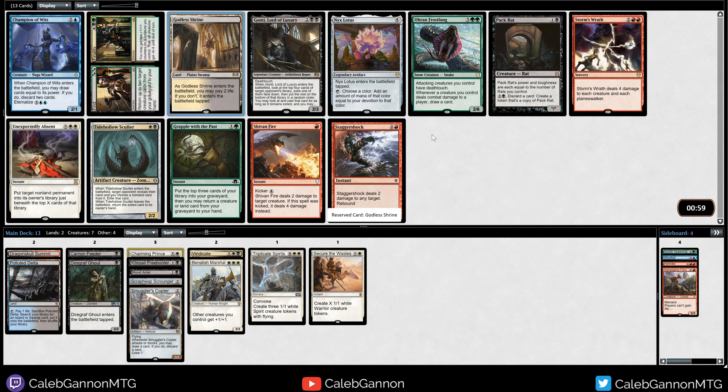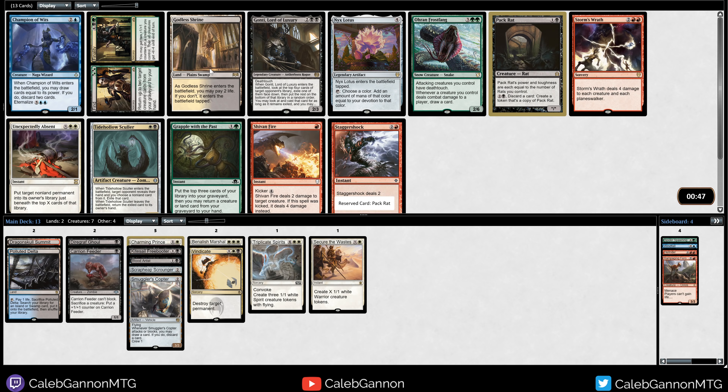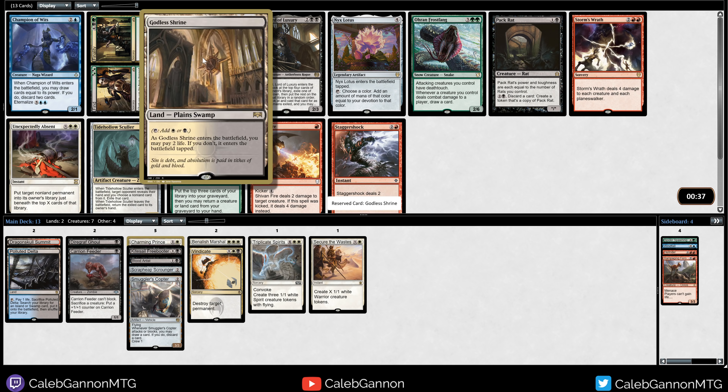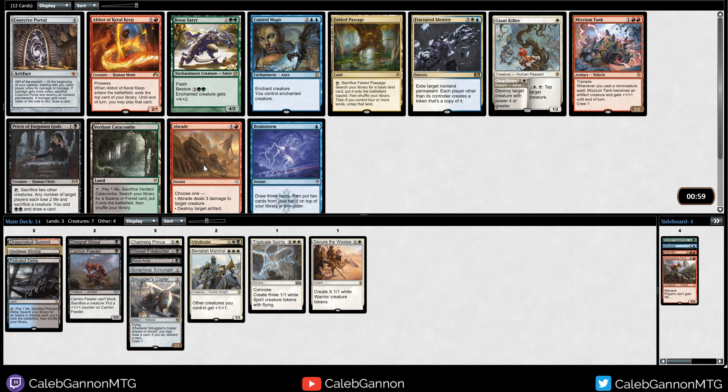There's a Tide Hollow Sculler, but I'm going to take Godless Shrine - also Gonti, and a Pack Rat. Do I just take the Pack Rat? Godless Shrine is like the perfect card for this deck, and there are a lot of good playables, so it's possible Godless Shrine comes around. But Pack Rat is like an unbeatable card sometimes. If I'm trying to run Benelish Martial, I'm going to have to make sacrifices for the mana base. I think there's like a zero percent chance Pack Rat comes around, but I'm also going to take the Godless Shrine because we're not even guaranteed to be black.